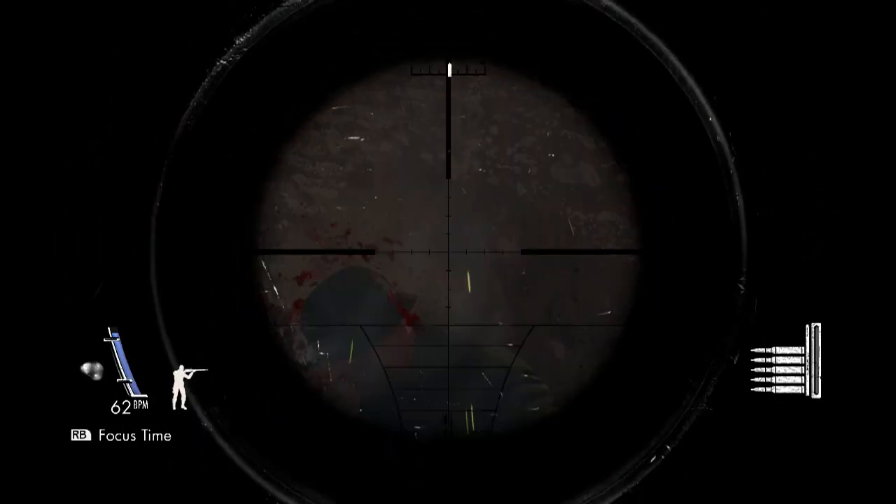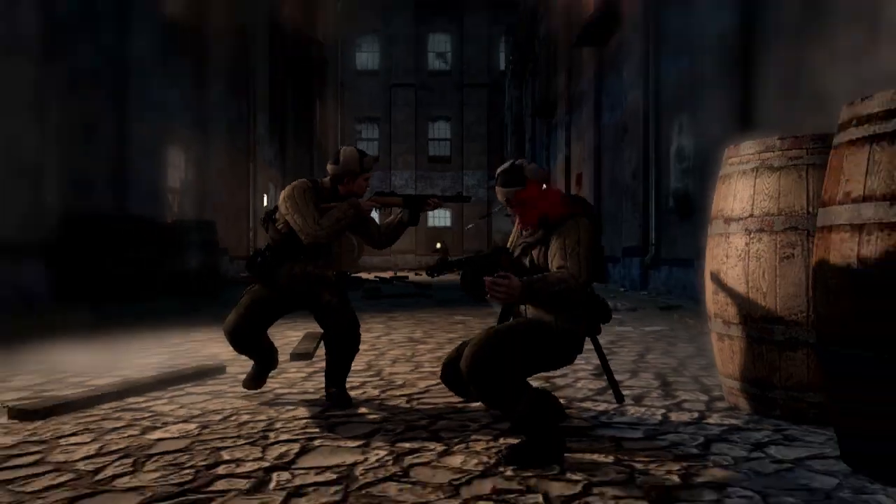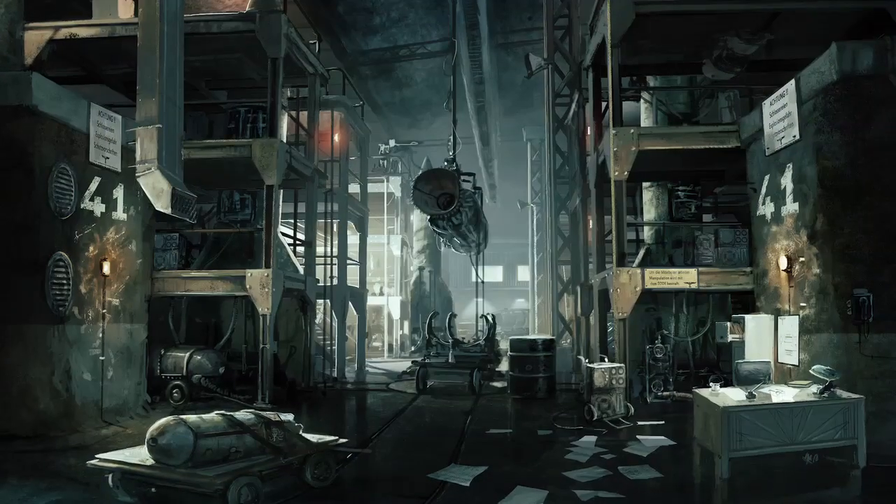Once you've taken that shot, all hell breaks loose and you've got to fight your way back down through the tower to safety. You don't have anyone helping you out in an earpiece. It's just you, your skill and your weapon. But at the same time, trying to stop this V2 rocket technology falling into the wrong hands.